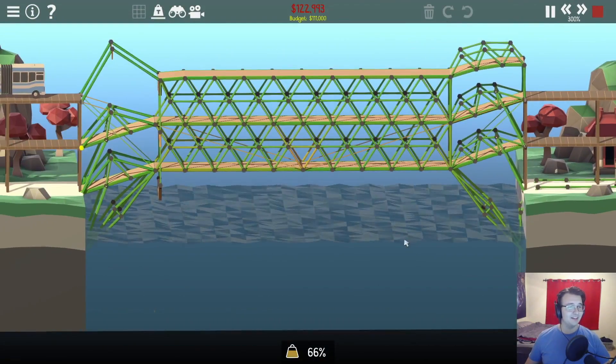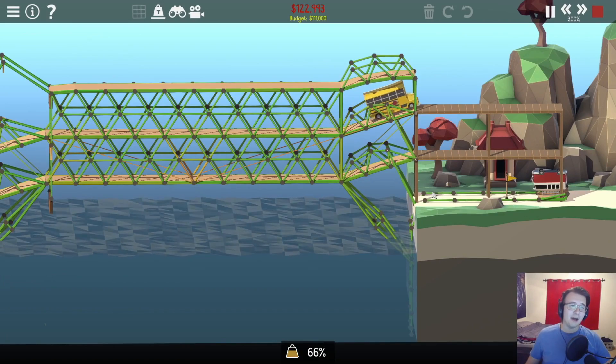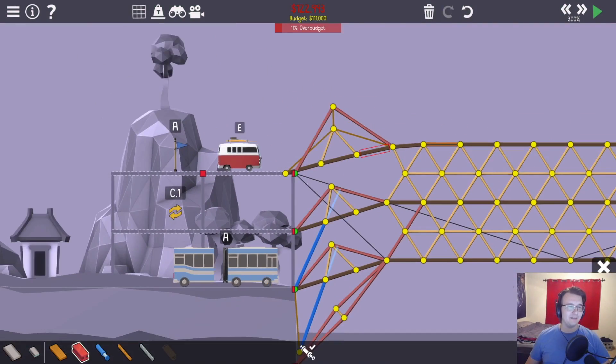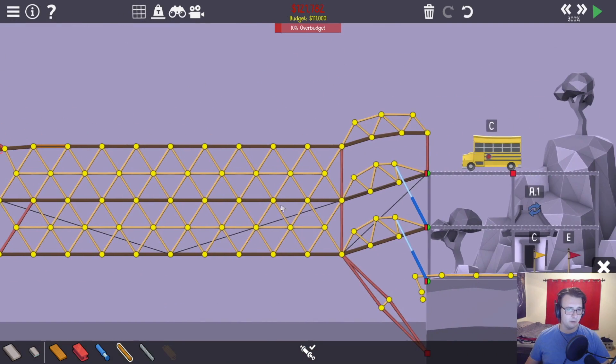Hey, we did it! I knew I forgot something. You know what, this bridge probably works — it's not a big deal because this isn't a win either way. Then we're going to start shaving money because we know this is already fine. First thing is I think this can be a rope.